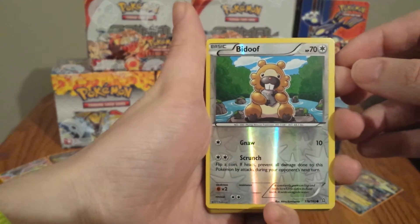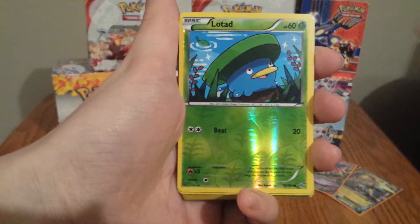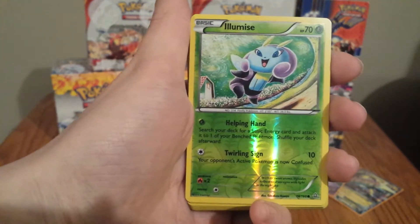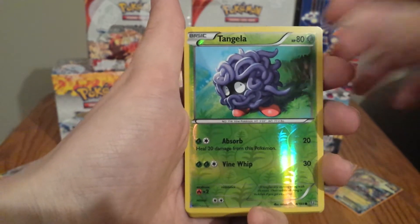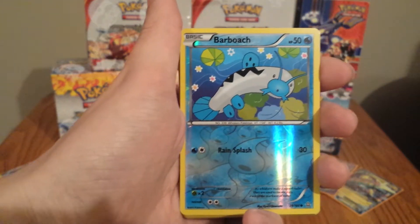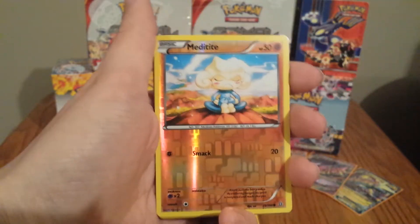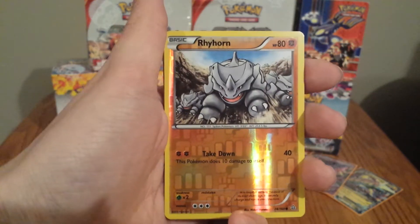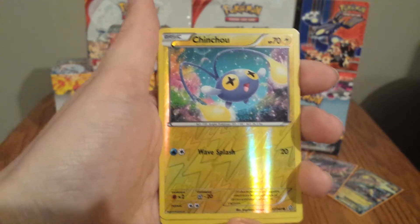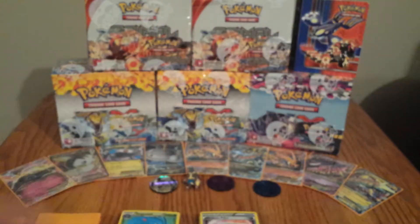Moving on over to the commons, we have Bidoof, Shroomish, Lotad, Weedle, Elamize, Surskit, Volbeat, Tangela, Staryu, Barboach, Nosepass, Hippopotas, Meditite, Trapinch, Solrock, Rhyhorn, Merill, Chinchou, Tynemo, Vulpix, Torchic, and Honedge.